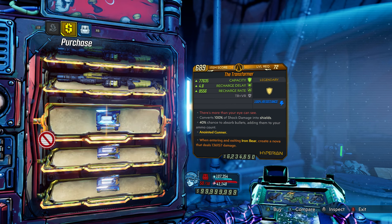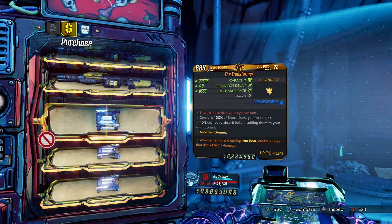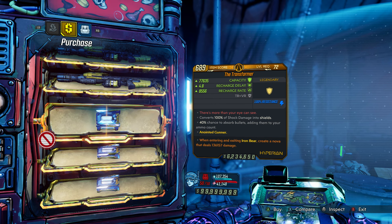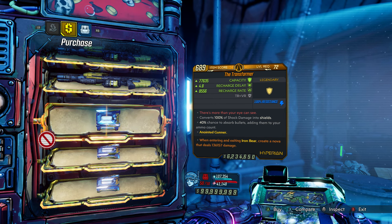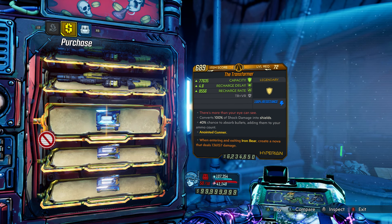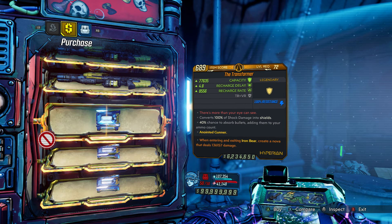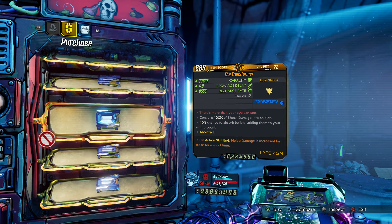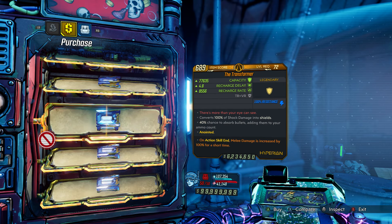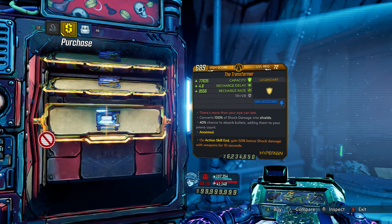There's also the Transformer Shield, which is really good when going up against enemies with shock damage. It has 100% shock resistance — one of my favorite shields in the game. It converts 100% of shock damage into shields and absorbs bullets. Not bad anointments either. The Transformer is probably the best thing in the vending machine this week.